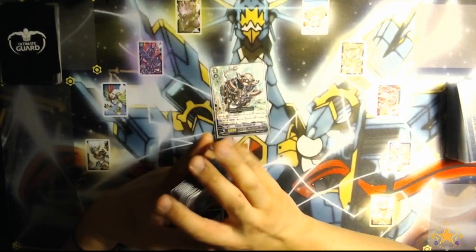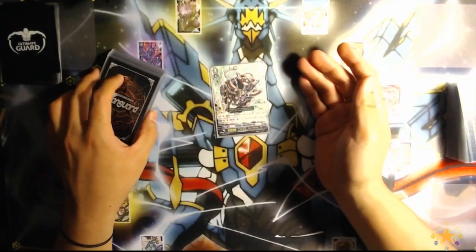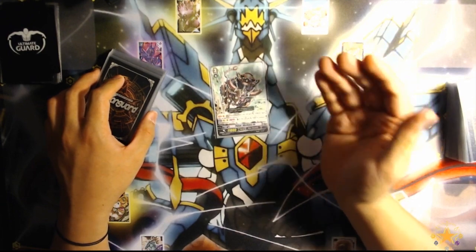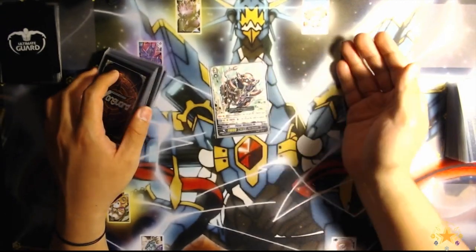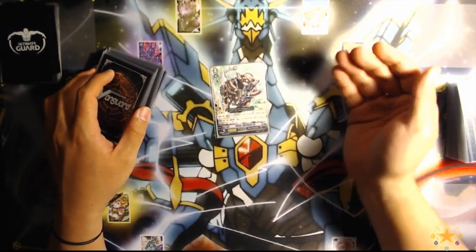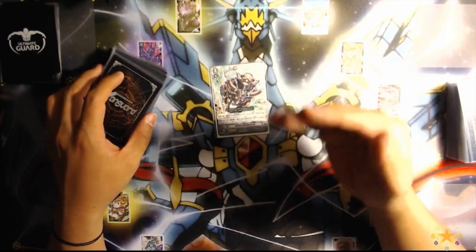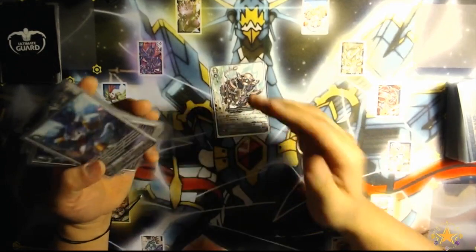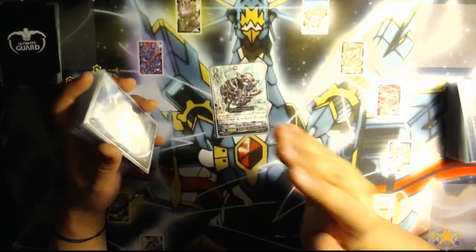Another MVP is Pulsar Obstinacy Ox. Its auto skill gains 1,000 for each face-up G-zone card. And with its Counter Blast active skill, you gain another 1,000 for every face-up card. So you gain 2,000 pretty much by Counter Blasting for every face-up card in your G-zone. You can make an absolute wall right there with this card.